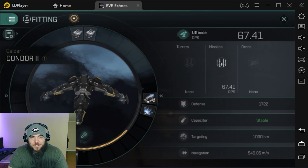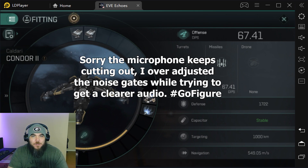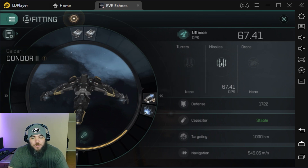What's up everybody, welcome back to the channel. I think I'd like to do a series of videos for beginners as far as PvP and what ships they're going to start with — your smaller ships like your Condor 2, your Atron 2, Slasher 2, Executioner 2, fast tackle ships, and eventually we'll move into cruisers.